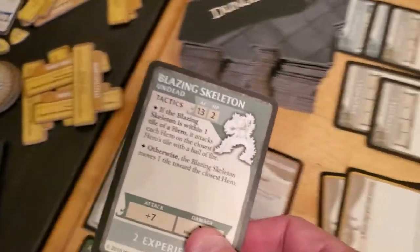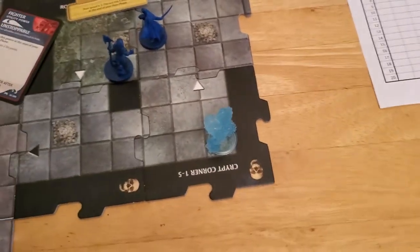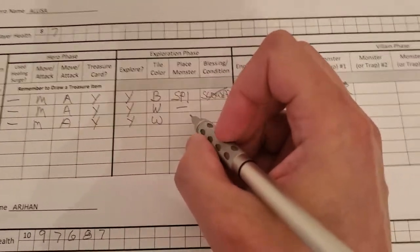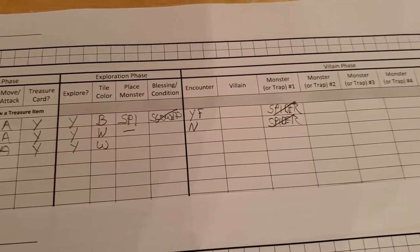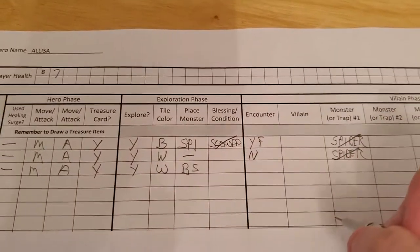Now she will explore. And it's a white tile again, so that means we have to move the sun token forward again. And she'll get a monster - blazing skeleton, one of the worst in the game. So take the blazing skeleton and place it on the bone pile with the newly placed tile. So she explored, she got a white tile - it's our second white tile. She got a blazing skeleton and no encounter.